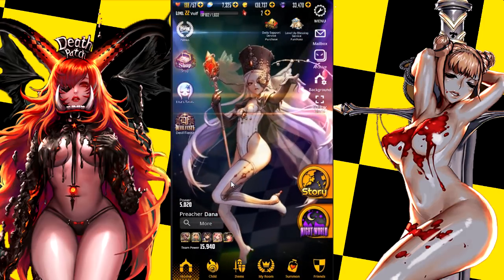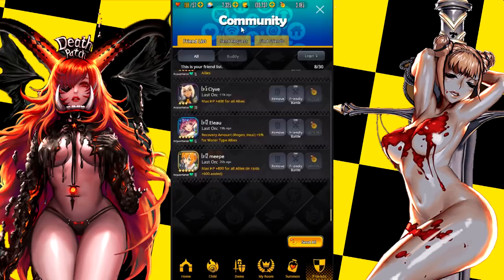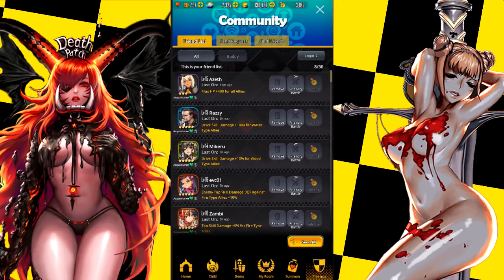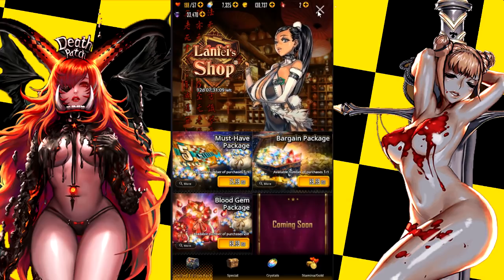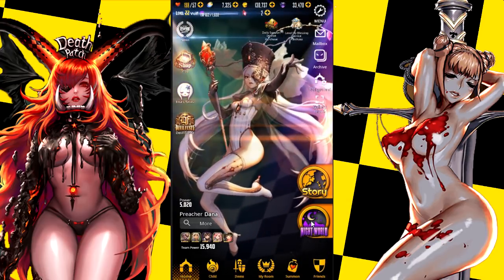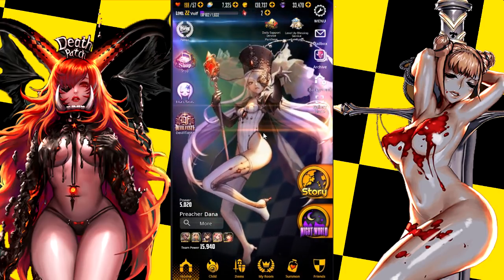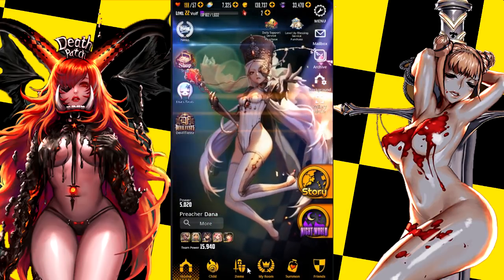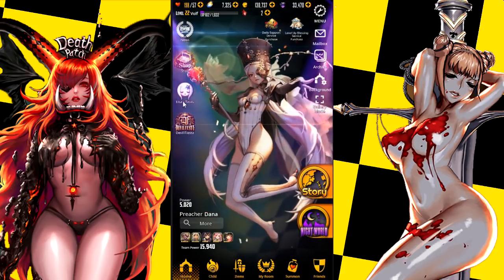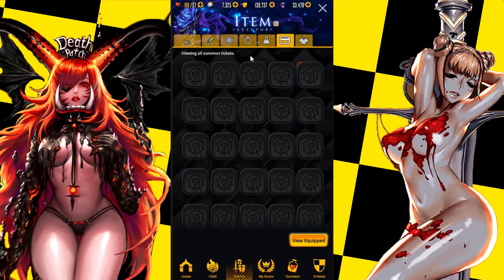If you guys want to add me, go for it — I can use some more people to help me, especially since I'm leveling right now. Make sure to add me. I'm kind of sad that we're missing the general store — it definitely has some good items that would help me out. Also, if you're looking for your tickets — like summoning tickets from a quest — they are in the item store under this tab. View all your summoning tickets — they are all in here. Just making sure people know that.